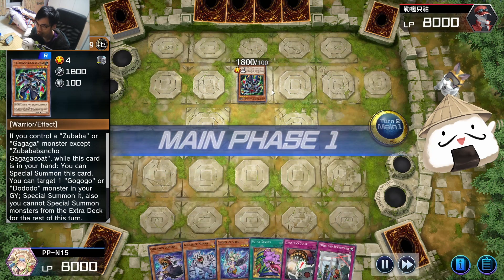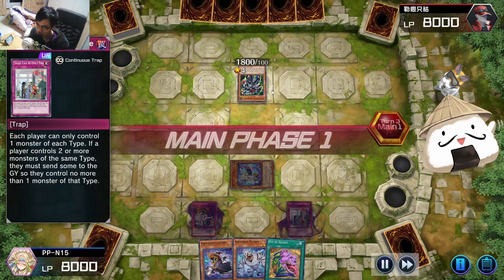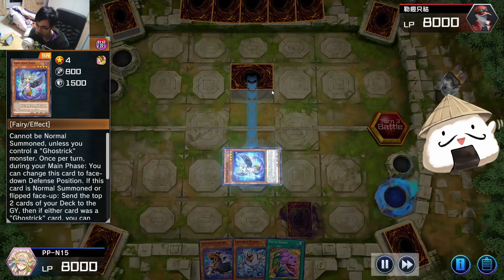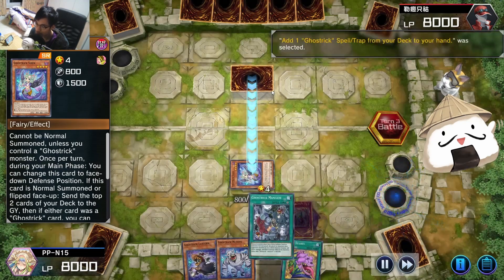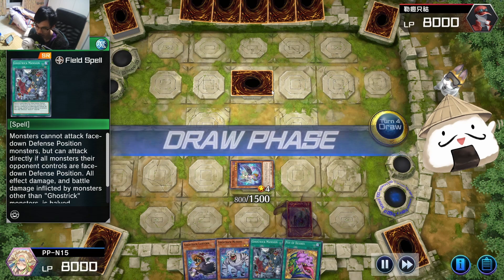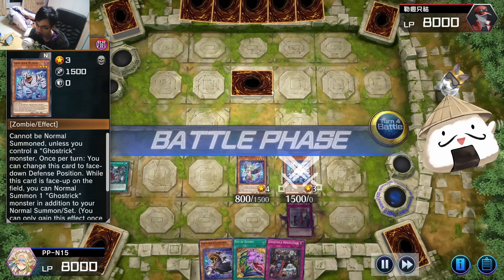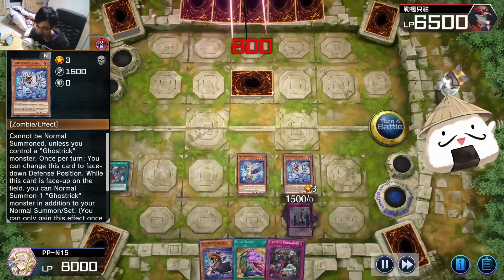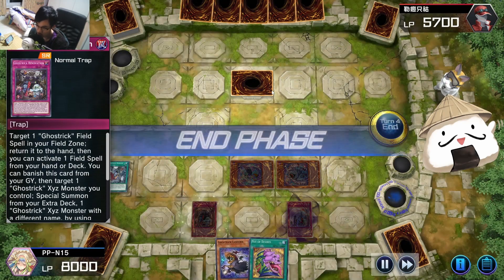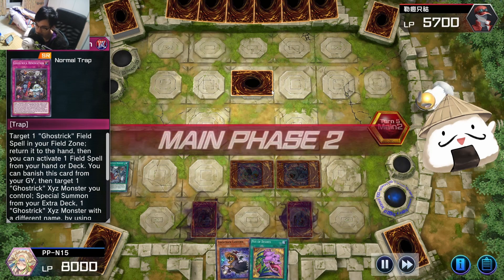The deck feels quite strong in the sense that you search really really fast, but I feel like it just does not have enough interruption against top tier decks - though it can do decently well. You can see I Scare him. This will allow us to use the flip effect of Siren to get the Mansion. This is where we're going to start pinging him down with Ghost Trick Mansion - flipping them face up, summoning the strongest guys possible, 1500 to 800 damage, attacking him directly. Then in the main phase 2 we flip them back down again. We do full damage to them, and when they attack us they don't do full damage.